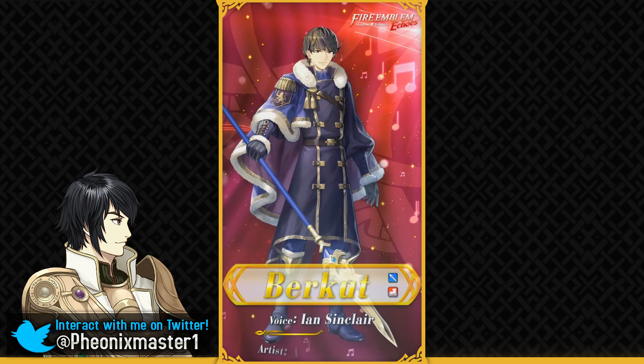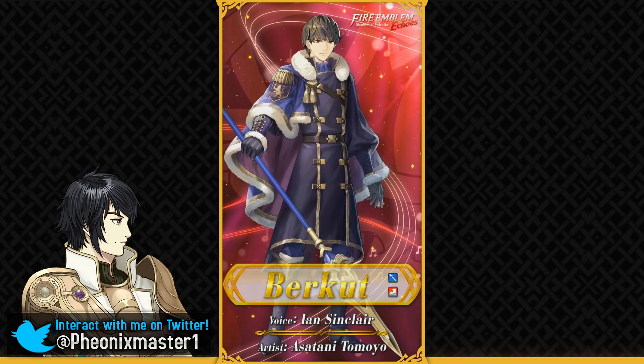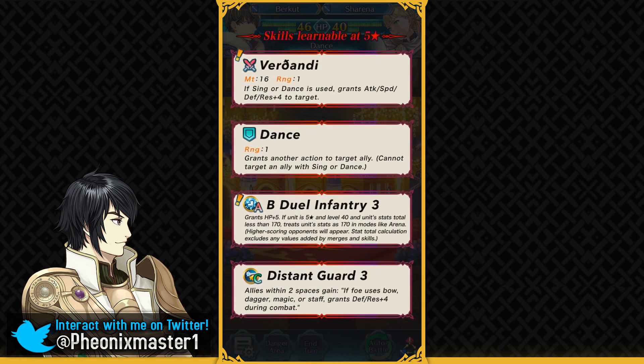The next unit we have is Burkut. It's been such a long time since we've gotten an infantry lance unit and he's here dancing. There was a cutscene in Shadows of Valentia where he was shown dancing, and I believe even the background is of Regalian castle. He's got Verdandi as his sledgehammer weapon — if singing or dance is used then it gives plus 4 to all stats of the target.